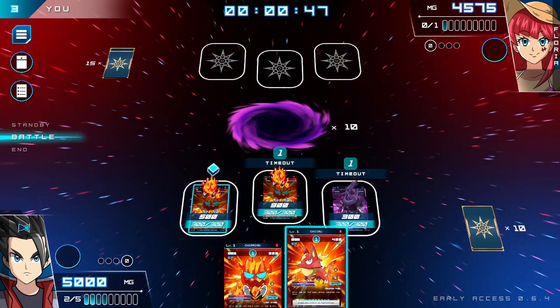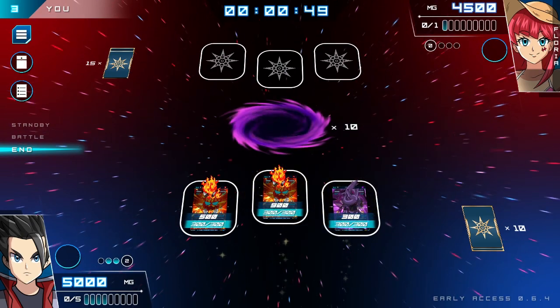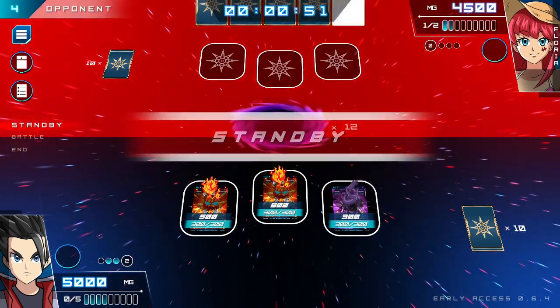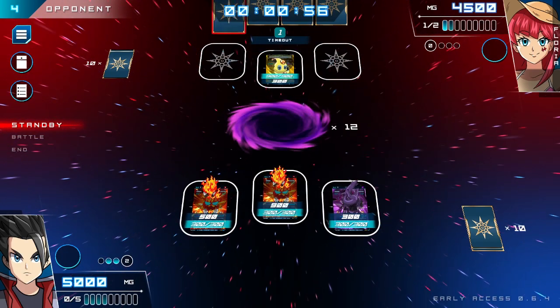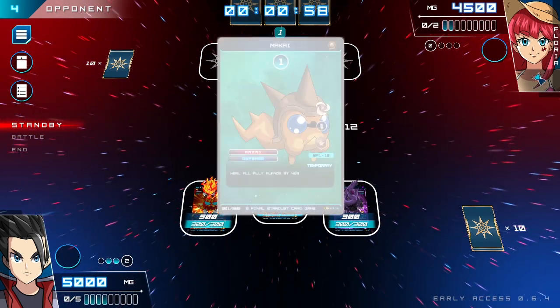Cards are split into four elements with different attributes and playstyles, but there's no particular need to specialize. A savvy player will mix cards from different elements to create decks that are greater than the sum of their parts.